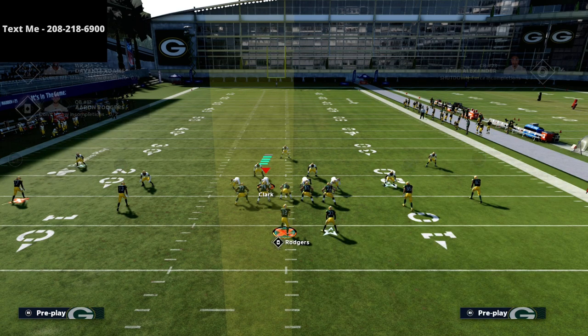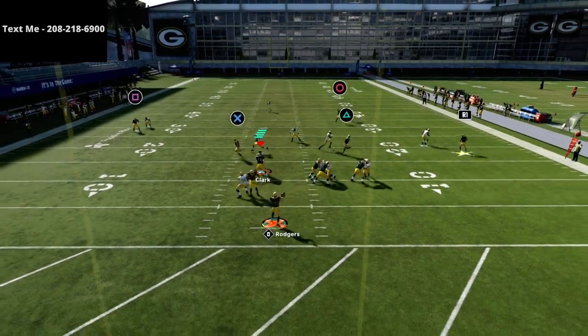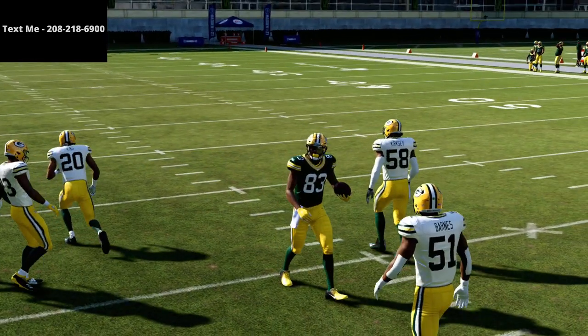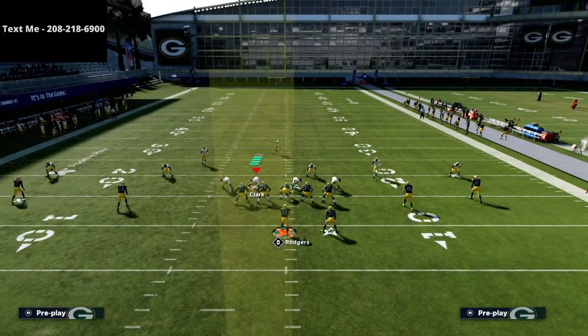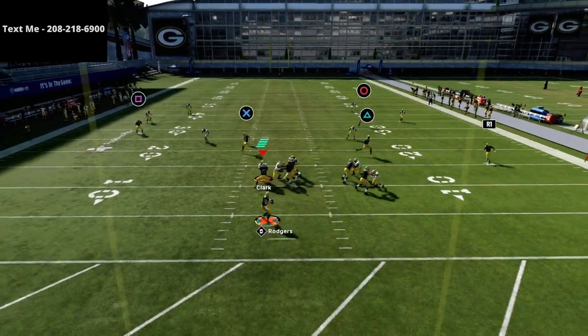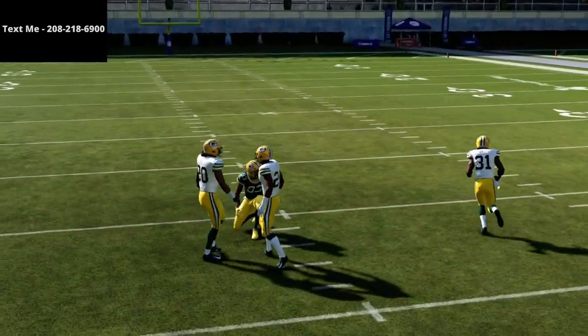One of my favorite setups is to use double drags and basically run a mesh post type of deal. A lot of times the user will come underneath on these drags and you're going to be able to hit this route. Trust this route — it is the best route in the game. It's been the best route in the game for two years and it's probably going to be the best route next year too.